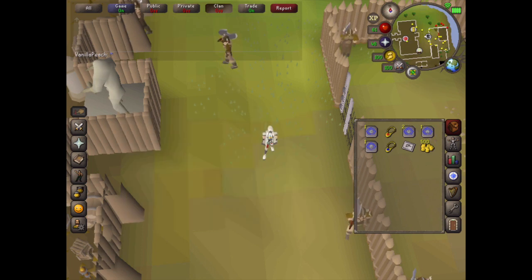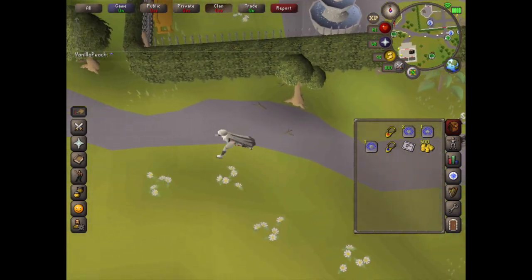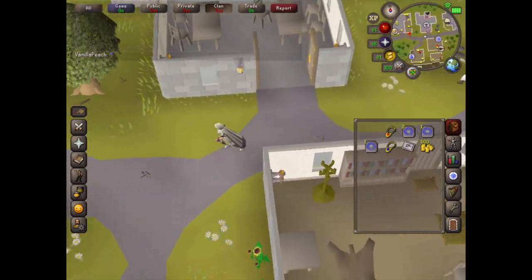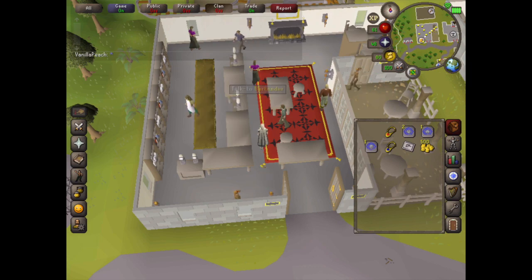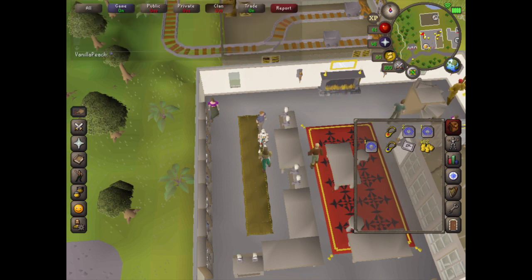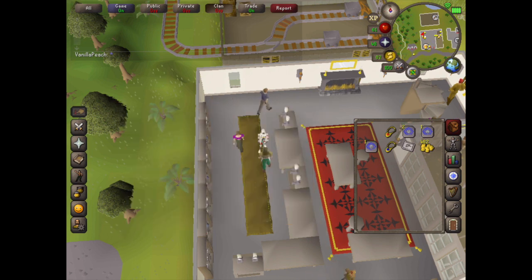First we're going to use our Camelot teleport. Now head to Seers' Village. Enter the pub and talk to the bartender — you're doing Alfred Grimhands Bar Crawl. As you can see, we've done the Forester's Arms.